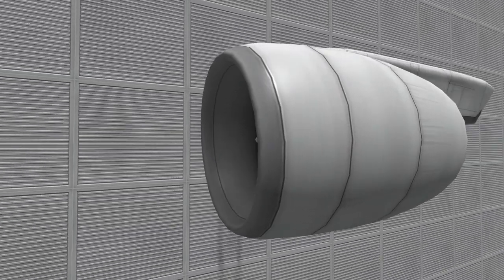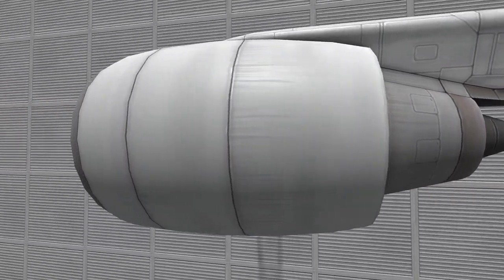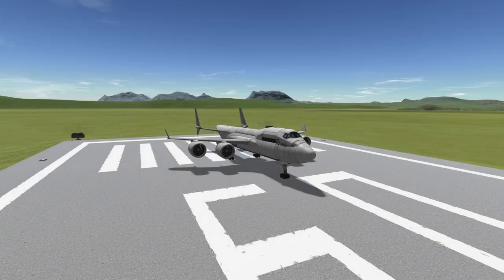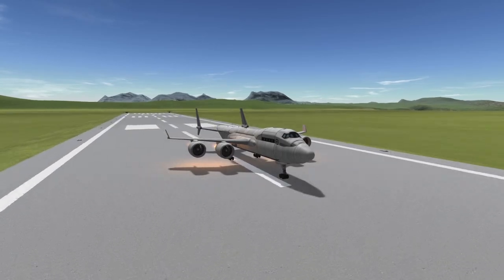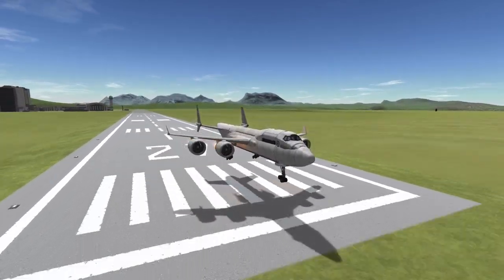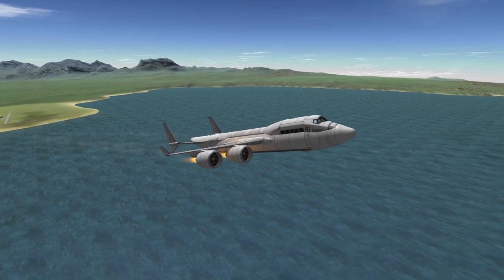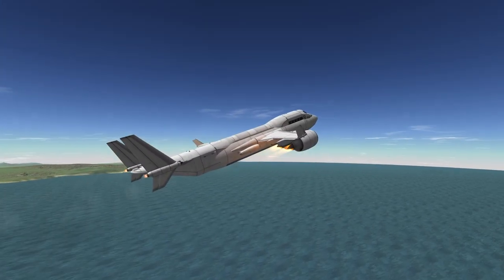Overall, the J90 Goliath Turbofan Engine is an excellent choice for large air breathing jet missions in KSP if used properly. It is especially suitable for larger planes due to its high thrust and fuel efficiency, but keep in mind its limitations at high altitudes and speeds. Additionally, the thrust reversing capabilities of this engine allow for rapid deceleration during landing and backing into hangars. However, it is important to use it symmetrically to avoid severe changes in lift on certain areas of the airframe.